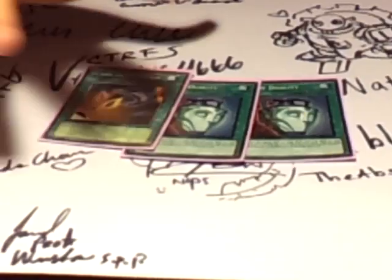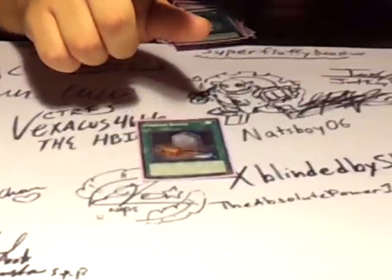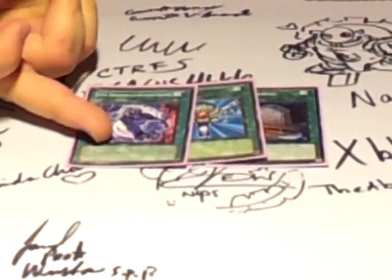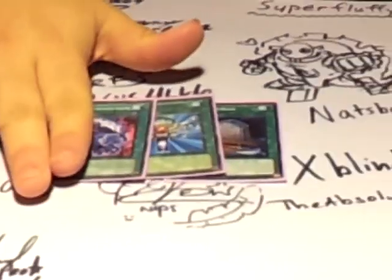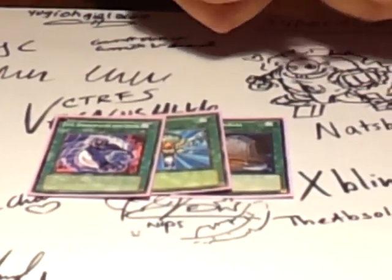Card Destruction is pretty damn broken with Obsidian — he doesn't miss timing. He's a WHEN effect, so mandatory. Foolish Burial — drop Volcanic Shell. Monster Reborn, DDR — you're going to have a lot of removed from game guys. You'll have shells for days, so you can pitch one, get back any of your guys, and DDR brings back Rabbit. And then one Dark Hole.